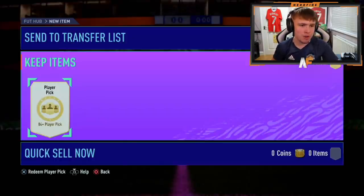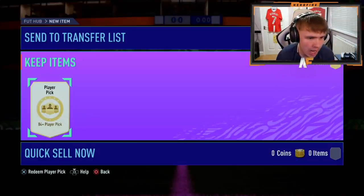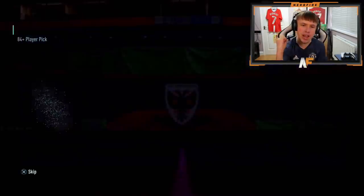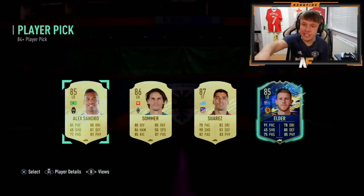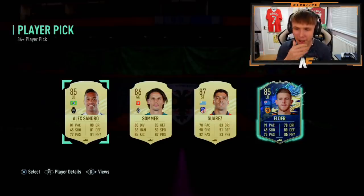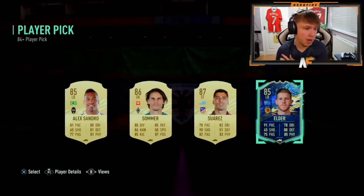Shout out to my boy Beano - 84-plus player pick. This is what we're here for. Come on, blue in here, blue in here! Make it happen, EA. You can see if it's a blue. Outside the back... Elder. The Elder Wand. It's an interesting card. We'll see what Beano wants - I don't know whether he wants that to try him out or if he wants a higher one for fodder. I'll be back in a sec.